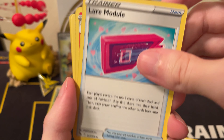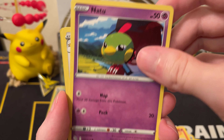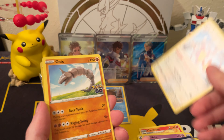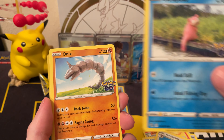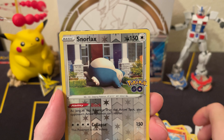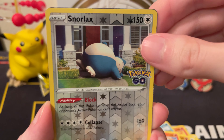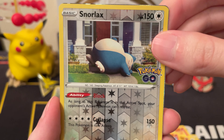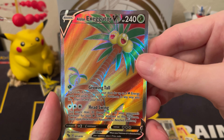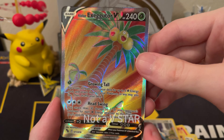Dark Energy, Lure Module, Camerupt, Blanche — I'm going through these faster because I've opened a lot of these. Hammy Palm, Slowpoke, Onix, Charmander, reverse Snorlax — I don't think I've pulled this card yet in the English or Japanese. And it looks like a V-Star — an Alolan Exeggutor V-Star full art! So our first full art pull.